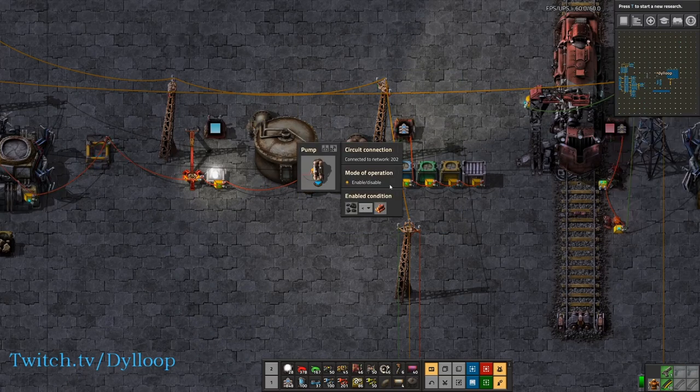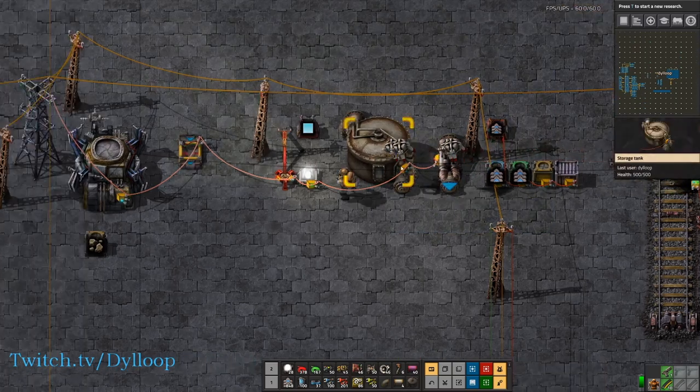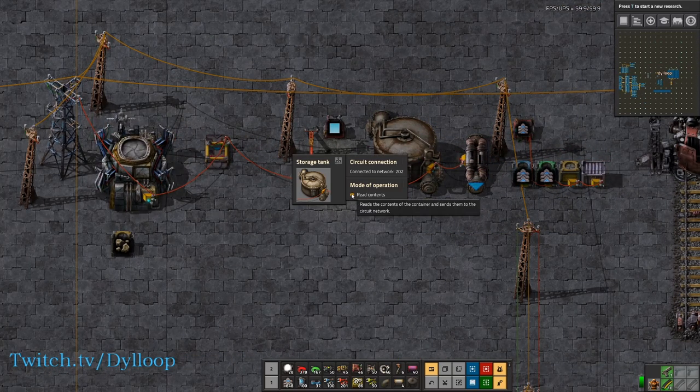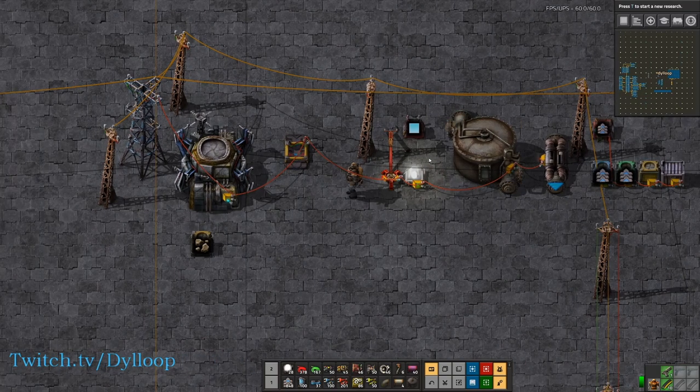Next we have pumps. Pumps work almost the same as the signals — they have an enable condition that you can compare two items the same way, and then the pump will enable if those items are compared. Tanks work the same as chests — they basically just read the contents and output them to the circuit network.